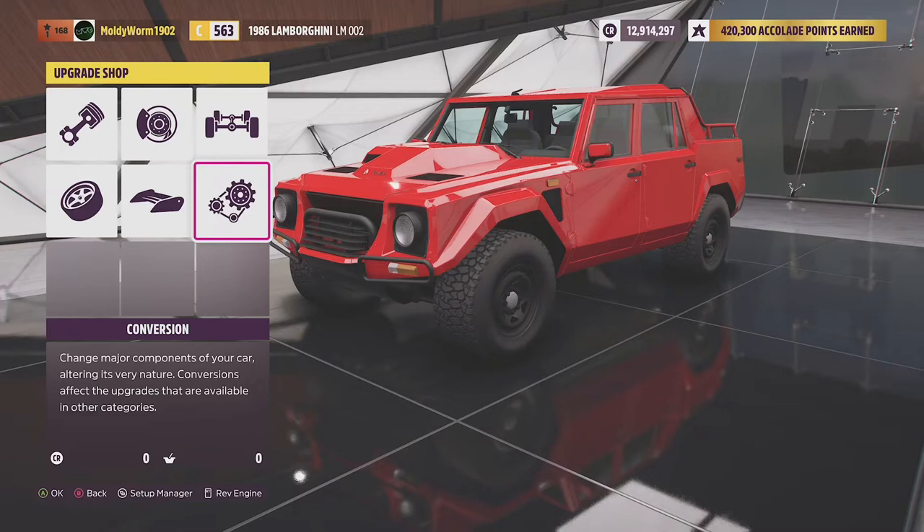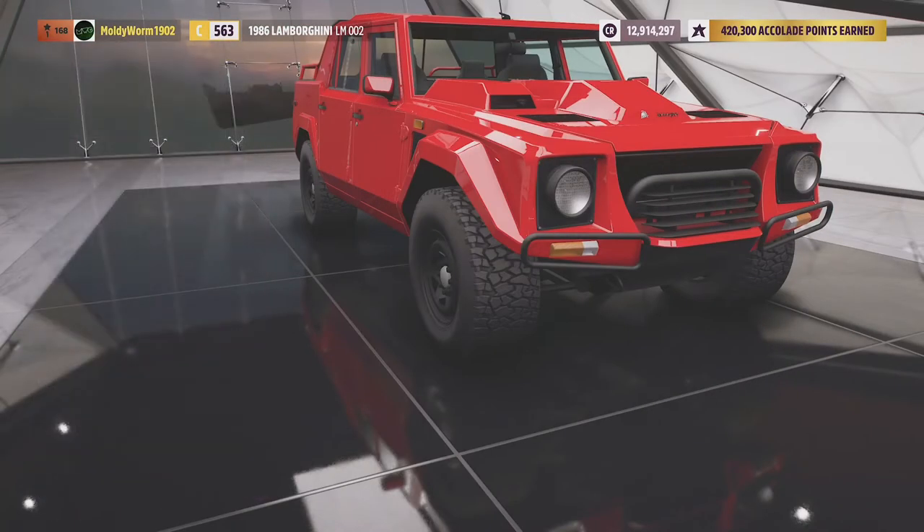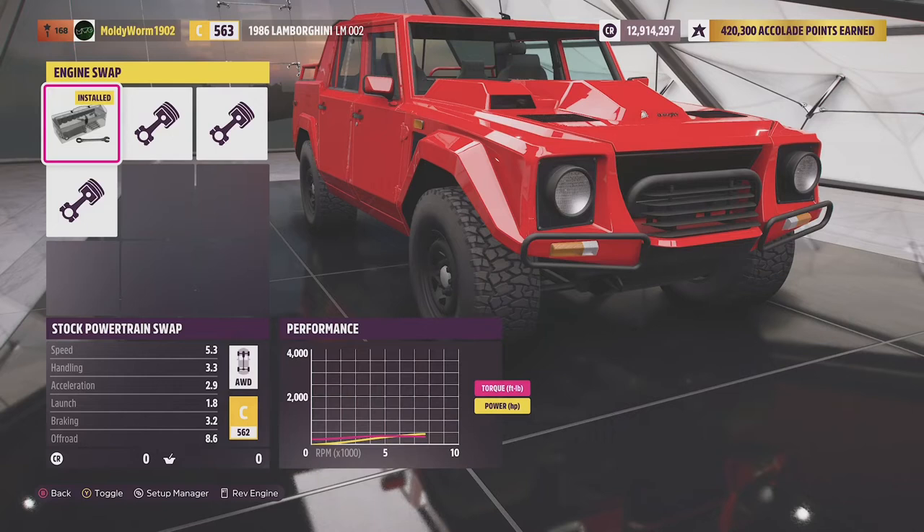So far we've had the Audi Quattro and the Focus RS, with the Focus RS being our fastest car so far. So let's see what we can do with the Lamborghini here. We're going to be keeping the stock engine unless we need the PI.